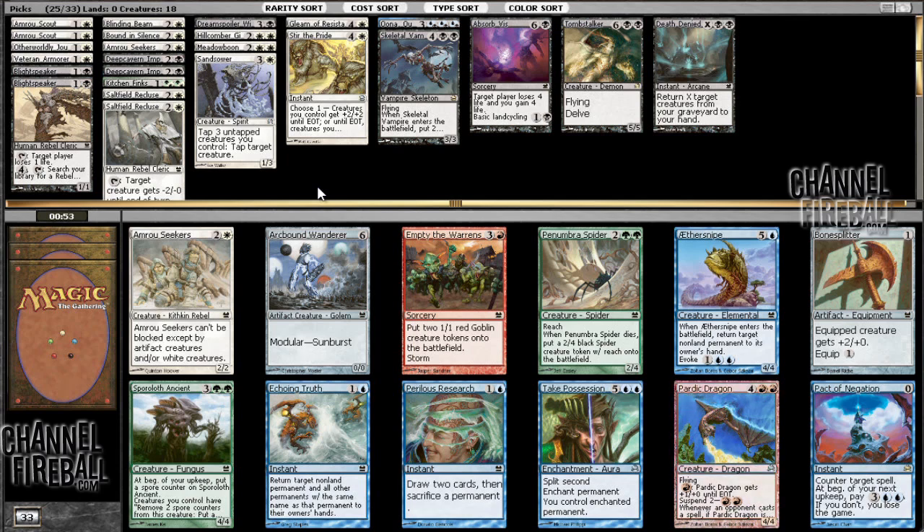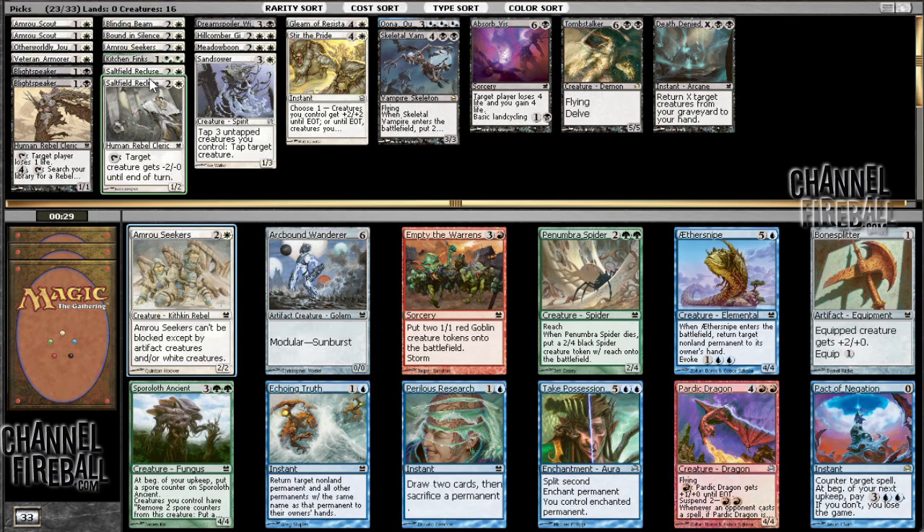Here I have a choice between Amrou Seekers and Bone Splitter. I've heard from many people that Bone Splitter is highly underrated. I'm gonna take Amrou Seekers here for multiple reasons: first, I have four rebel searchers, so the more the merrier. Second, another three-drop really is not gonna hurt because I only have four three-casting-cost creatures. Another reason is I have Tomb Stalker, Skeletal Vampire, and Oona Queen of the Fae, which are great late-game cards. I intend to play 18 lands, so in a land-heavy slow deck, Bone Splitter is just not where you want to be.